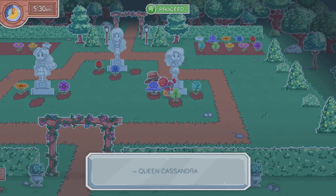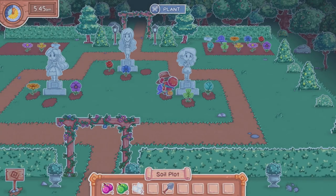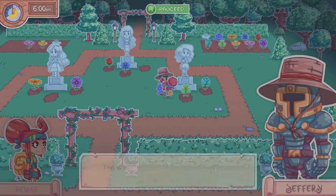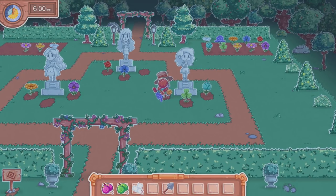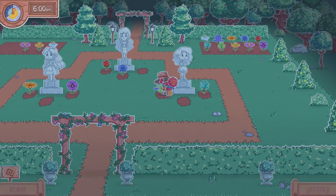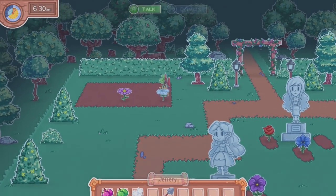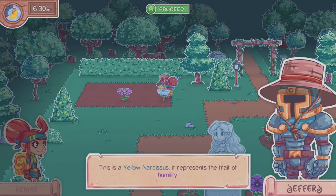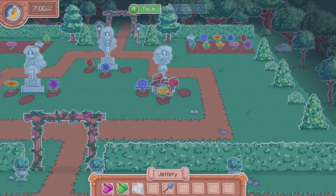This is definitely Cassandra's area. Indigo iris represents the trait of generosity — I don't know if any of them were generous specifically, so I'll put this over here. There's still a ton of flowers on the other side. Yellow narcissus represents the trait of humility — Cassandra was gracious, never boasted, and charitable. Yeah, so that's Cassandra.